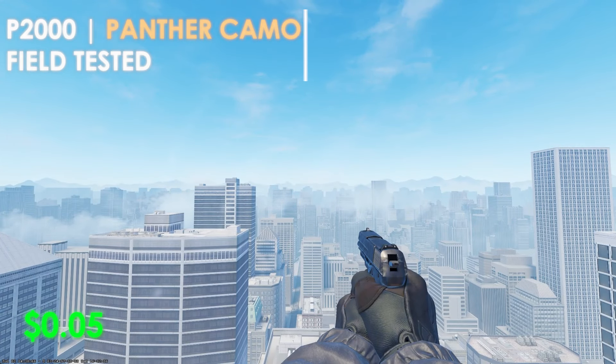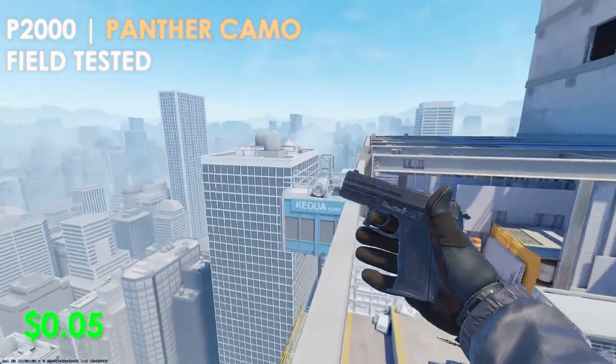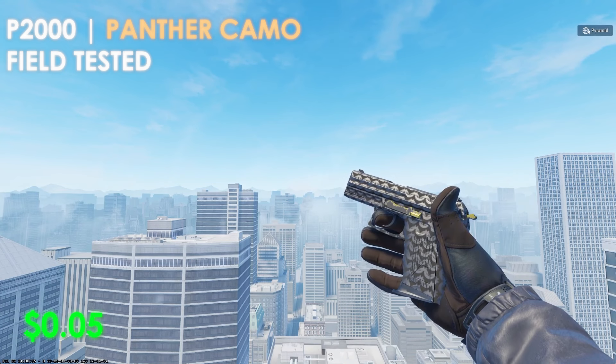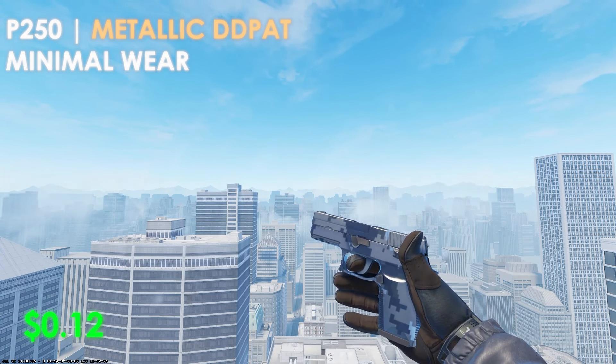If you use the P2000 instead of the USP-S, the budget option is a Souvenir Panther Camo in field-tested condition. Pick it up in Souvenir for only $0.05 and scratch off all the stickers — it's an all-black skin no matter what lighting you have in CS2. The expensive option is the Chainmail in minimal wear condition at $145, but it has a ton of scratches on the slider trigger, so the budget option is definitely the one to choose. For the P250, pick up the Metallic DD Pat in minimal wear condition at only $0.12 — it has a bit of gray mixed in with black and is a great addition to a black-themed inventory.